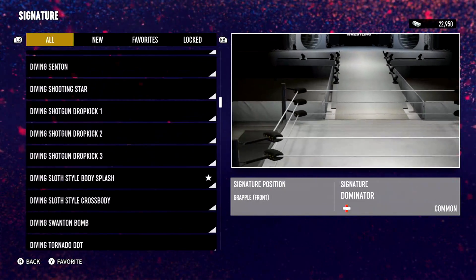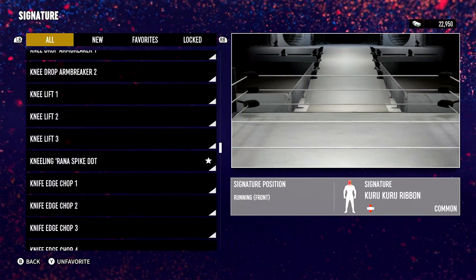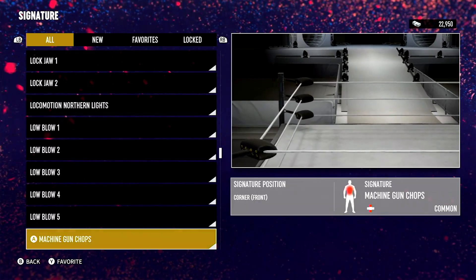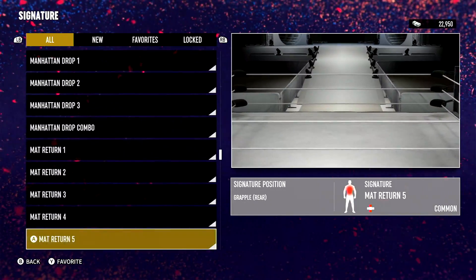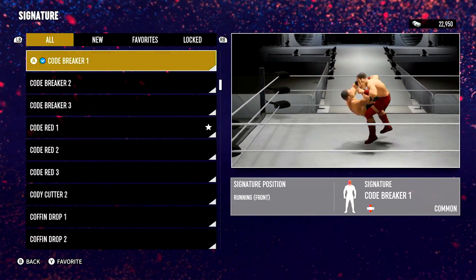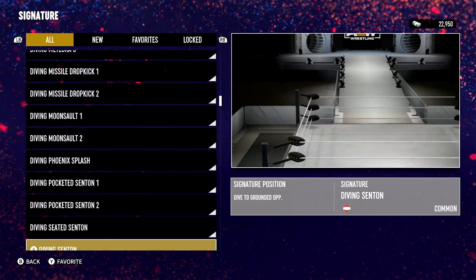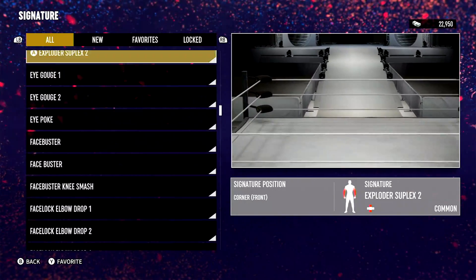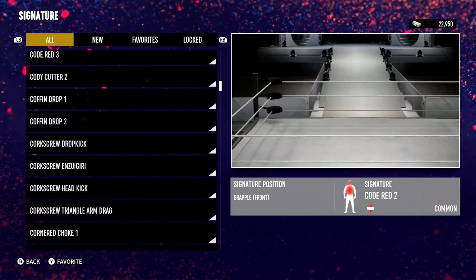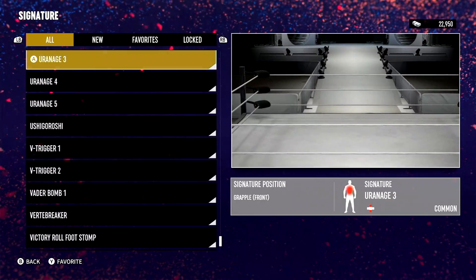Would it be called the Lionsault? It probably would be. I don't know if they have it in this game though. Lion Tamer, Lion Salt — actually the created player might not have the ability to do it. The Code Breaker. What was another move he used back then? The face buster — or the one arm — the bulldog. It'll be under running, so I'll just put the running bulldog.